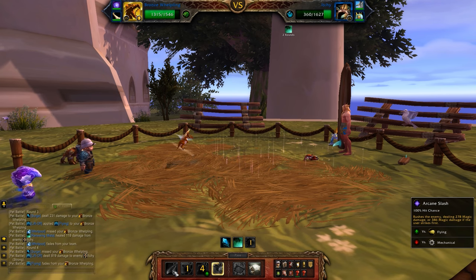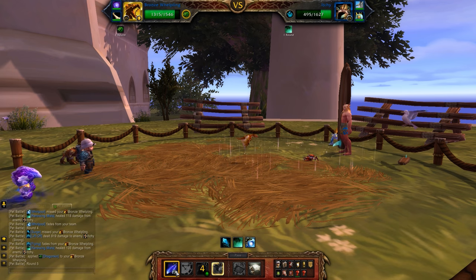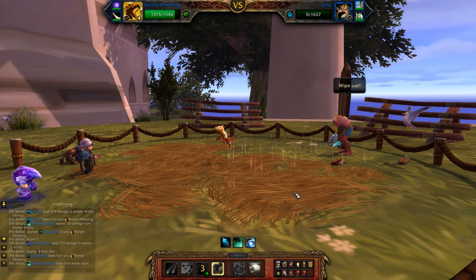You'll see Early Advantage is coming off cooldown, but we're not going to use it because we now have a health advantage over Ichi, so we're going to Arcane Slash to finish him off. Our Dragonkin Racial kicked in, so we did plenty of damage to him.